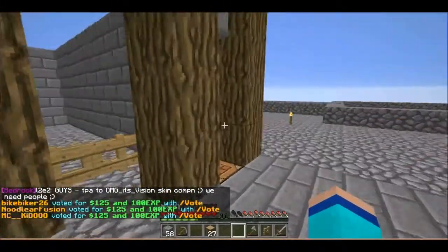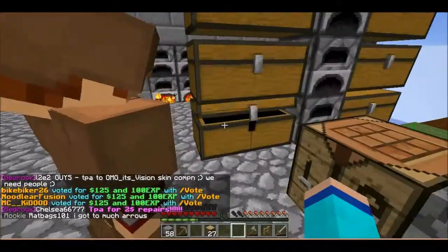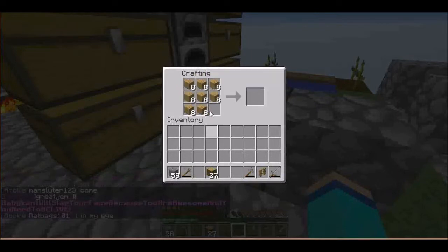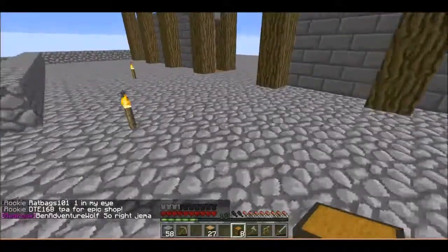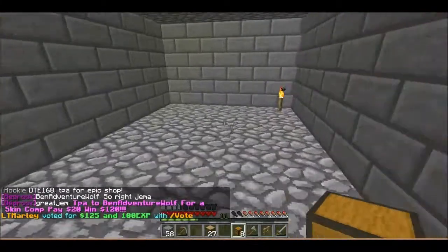I'll make another chest and that chest would be by the smelter, and that chest is full of supplies of charcoal. Yeah, sounds good to me. So I make eight chests — that's four big large chests.